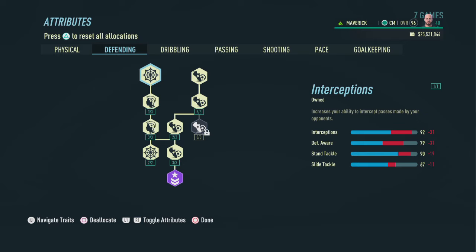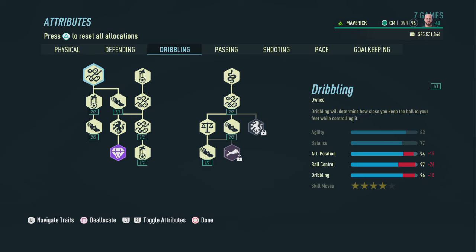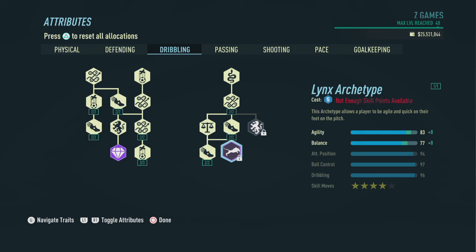When it comes to defending, we're going to pick up some defending skills to end up with a 92 in interception, 79 in defense awareness, 90 in stand tackle, and a 67 in slide tackle. Slide tackling is not going to be our strong suit, but the main objective is to get the ball back from the midfield to the attack.